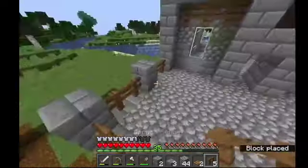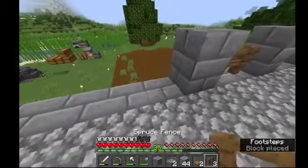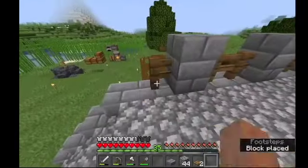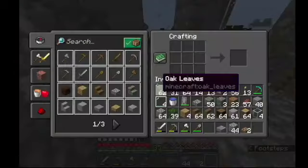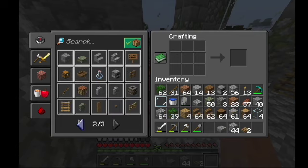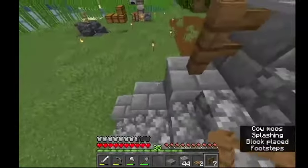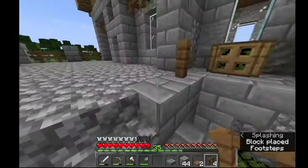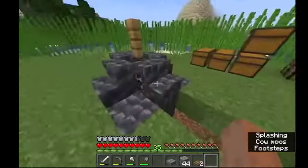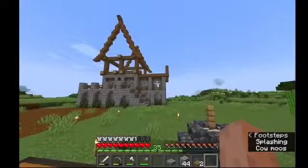When you're building, you want it to look good but also be functional. Adding the slab on top looks good AND stops mobs from spawning there — a win-win situation. Let me make a little more fences. Just extend this bit here as well, and you can see the effect that's created in such a short period of time. We barely placed a few blocks and look at it now — it's making the build so interesting.